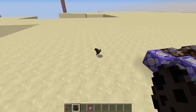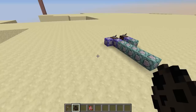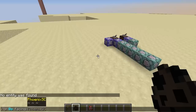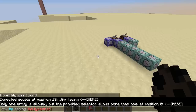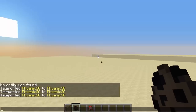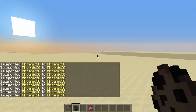So let's summon a bat real quick. What I can do now is go slash tp, at p, facing, and then the entity you want the player to face. So I'm going to do that, type bat — and you have to use only one entity here, so just limit to one. And now I'm facing the bat. You can run this repeatedly on a repeating command block or repeating function, and you will be able to face the bat.